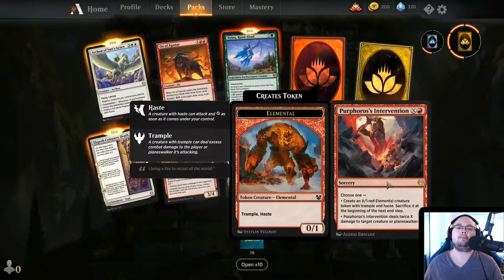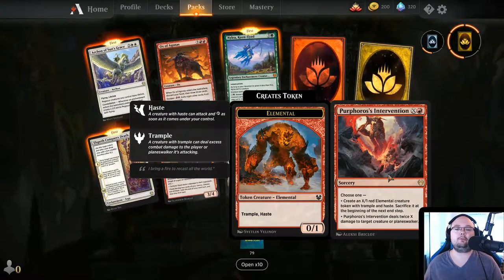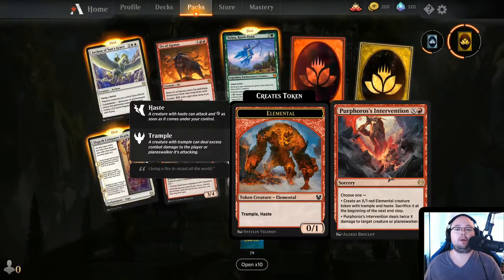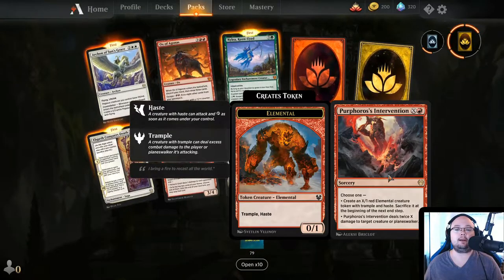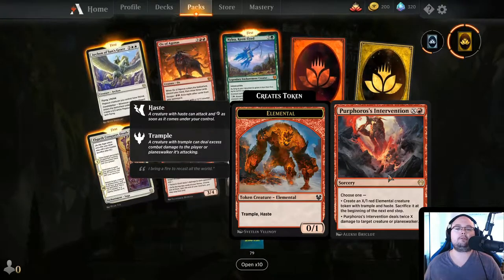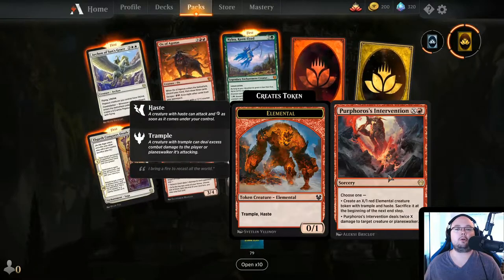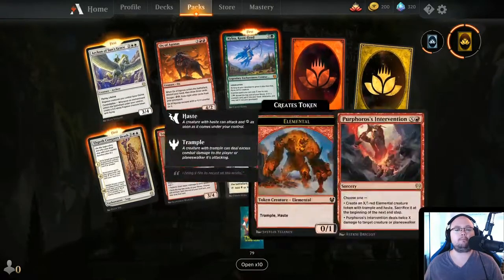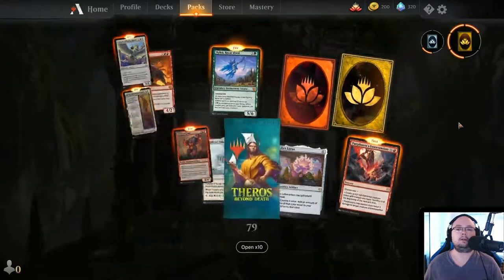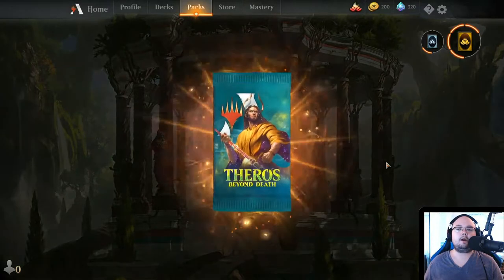Purphoros's Intervention — 1 red and X, choose one: create an X/X red Elemental creature token with Trample and Haste, sacrifice it at the beginning of your next end step; or Purphoros's Intervention deals twice X damage to target creature or Planeswalker. This could be okay — a reasonable card to have.